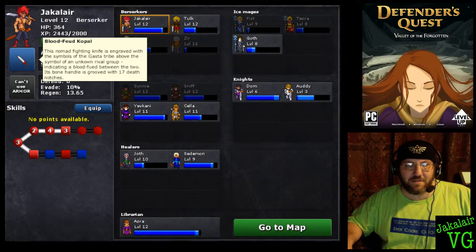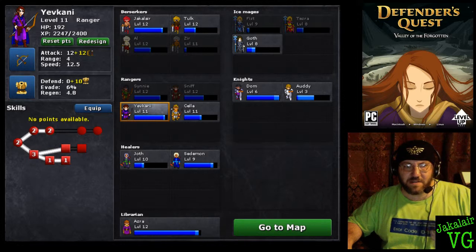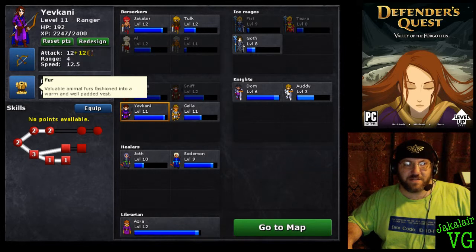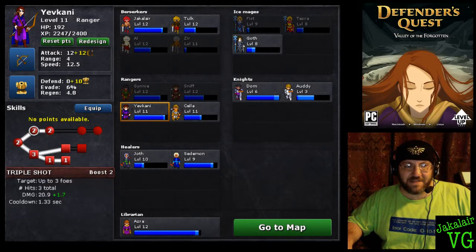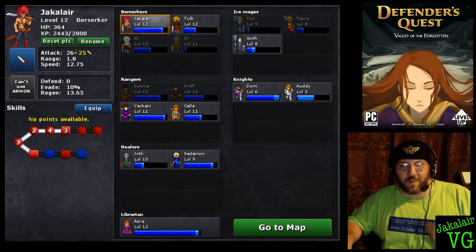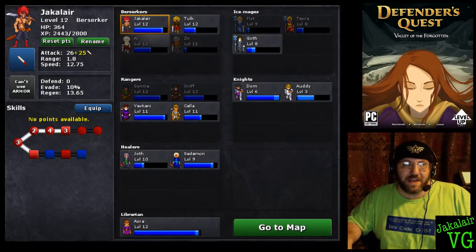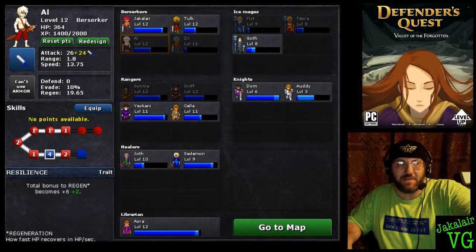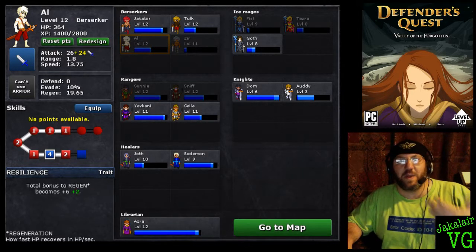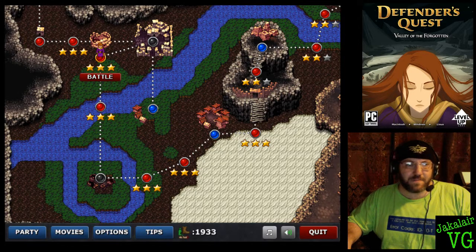Here are the character screens. Characters have weapons and armor — one of my archers has the antler bow and fur armor, plus skill points. They actually have skill trees, and each does different things. She's my sharpshooter, so she does more critical damage. The berserkers show the most difference — Jackalair is 100% damage, pure kill mode. Then I've got Al, who has four points in resilience, meaning he regenerates hit points quicker, so he can be placed where monsters will hit him hard.